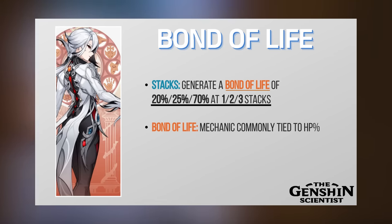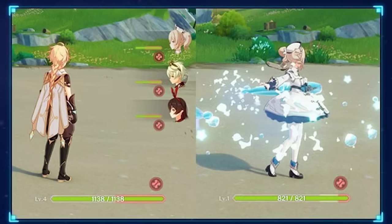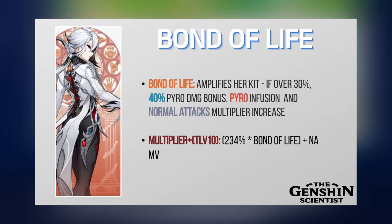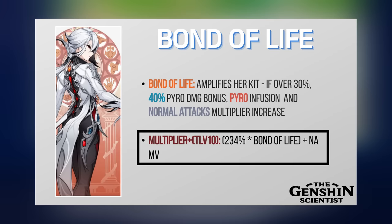As a reminder, the Bond of Life was already available in the game before Ardeccino. Some free-to-play weapons from Fontaine had effects tied to it, and its amount is tied to a specific percentage of the character's HP. Normally when the character gets healed by that specific amount, the Bond of Life gets cleared. But since Ardeccino can't be healed at all, things are different here. For Ardeccino, if she has a Bond of Life higher than 30%, she gains a 40% Pyro Damage bonus and Pyro Infusion on her Normal, Charged, and Plunge Attacks. Her Normal Attacks also get a direct multiplier increase that partially depends on the current Bond of Life. Note that Charged and Plunge Attacks only get the Pyro Infusion and Pyro Damage bonus — the multiplier increase is only for Normal Attacks.